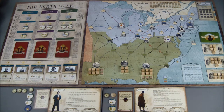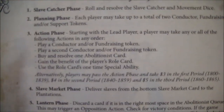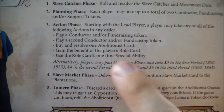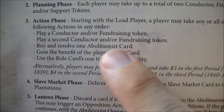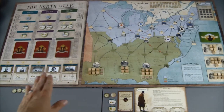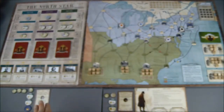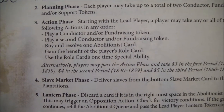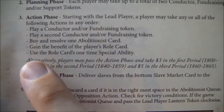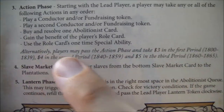The planning phase is complete; now we move into the action phase. There are several actions a player may take in any order: play a conductor or fundraising token, play a second conductor or fundraising token, buy and resolve one abolitionist card, gain the benefit of your roll card, or use the roll card's one-time special ability. If you don't want to do any of these, you can pass and gain money from the bank depending on the time period — three, four, or five dollars.